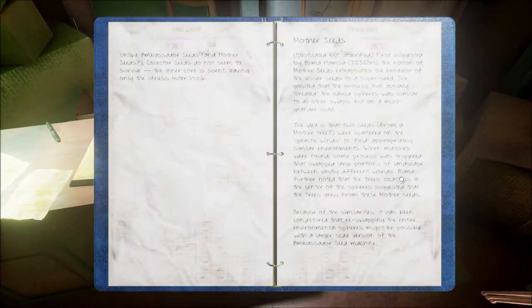Unlike ambassador seeds and mother seeds, collector seeds do not seem to survive — the inner core is spent, leaving only the lifeless outer husk. Mother seeds: postulated but unverified, first suggested by Aleema Hamsa in 2232 BH. The notion of mother seeds extrapolates the behavior of the lesser seeds to a super seed — that's a pun, supersede. She posited that the process that actually created the paired spheres was similar to all other swaps but on a much grander scale.